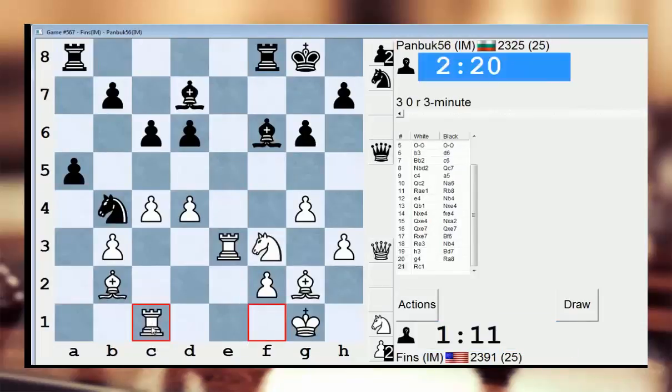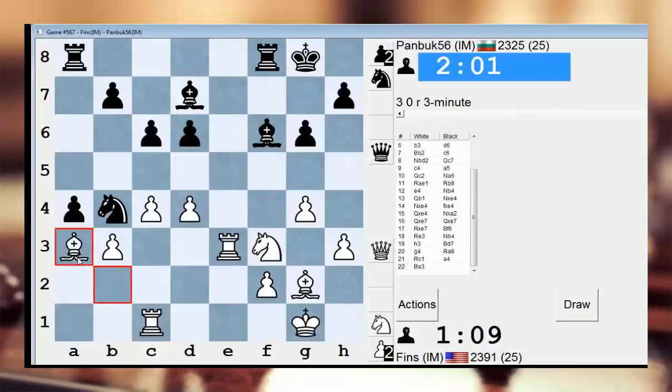Let's go Rook c1. I was thinking of a4 — I might have bishop a3, but now I'm noticing he has knight a2 in that case. That leads to a weird position. His knight might end up trapped though. Let's do it, let's call his bluff. See if it really is a bluff.